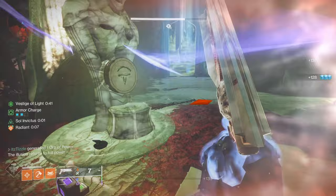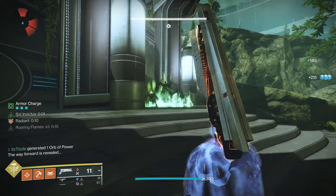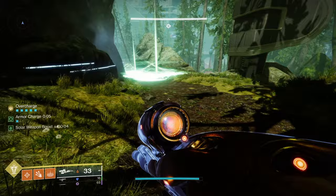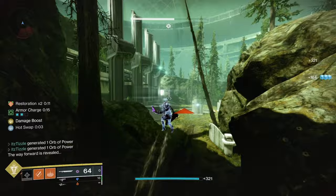Some advice to speed it up: you only need to kill the wizards at each spot to spawn the next symbol — you don't need to kill the acolytes. Obviously they could kill you, but this will make it a little bit faster if you just focus on the wizards. For loadouts, I went with Ophidia Spathe Hunter, Mantle of Battle Harmony Warlock, and Syntheseps Bonk Titan. You want healing grenades in all cases and then abuse Ember of Empyrean so that you have constant healing.